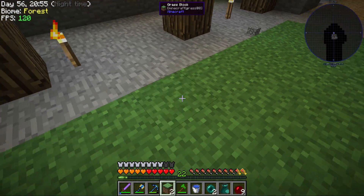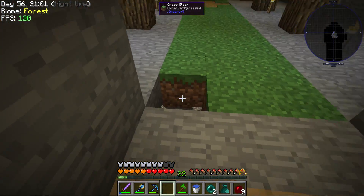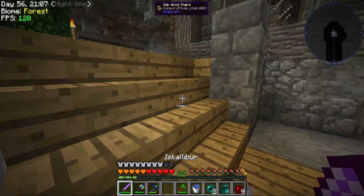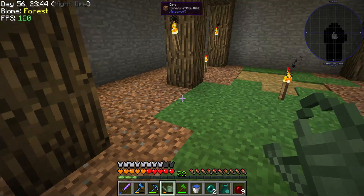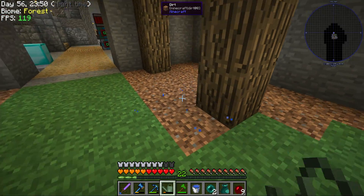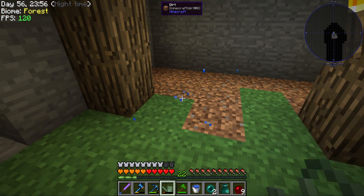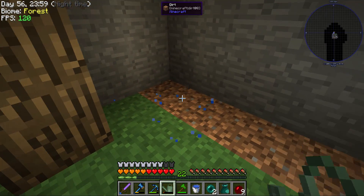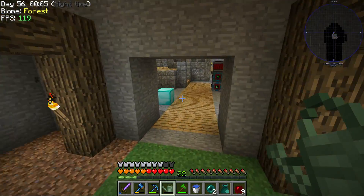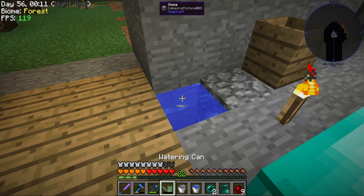We should really automate dirt fully at some point because it's a thing I keep having to manually break through — you have to hammer down gravel. For all of those who are new to modded, you can actually spread grass faster using a watering can from Extra Utilities. It has to be lit up though, because otherwise the grass can't be there, and you run out of water and have to go refill it.